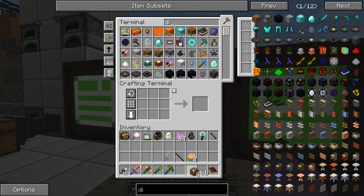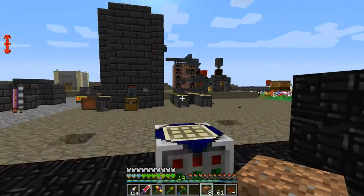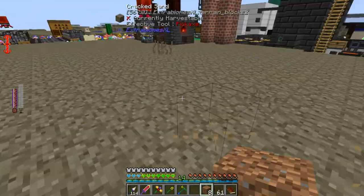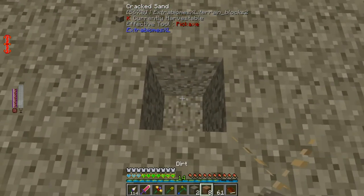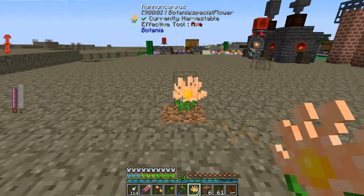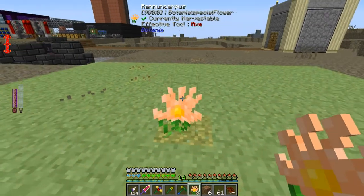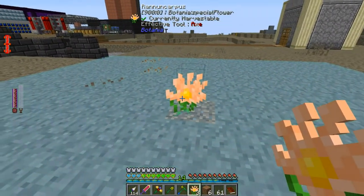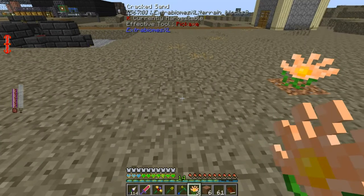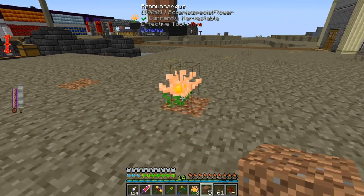For each Rannuncarpus, I'm going to want two pieces of dirt, because that will also determine what blocks they place on. I think I'll lay out the wood farm right around here, somewhere nearish to where the steel will be produced. Two blocks of dirt, Rannuncarpus — and that'll tell the Rannuncarpus that it wants to place on dirt blocks. This is its area of effect — this is how far it will place things without any mana.